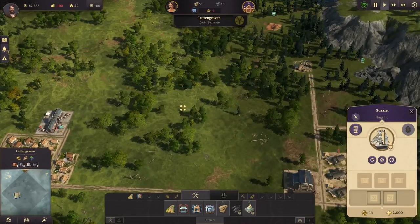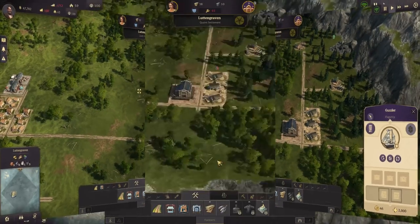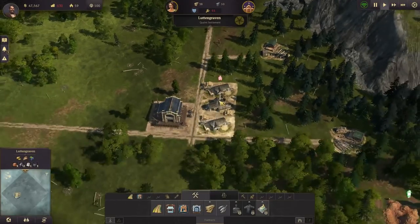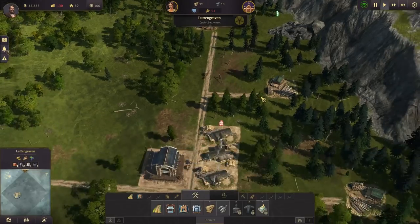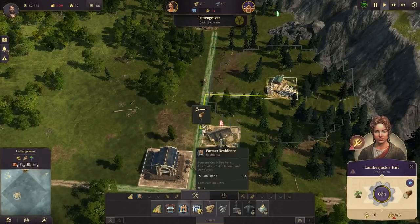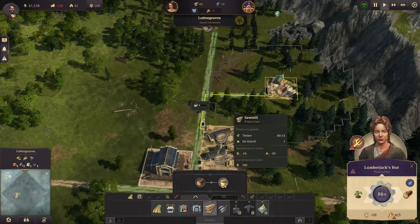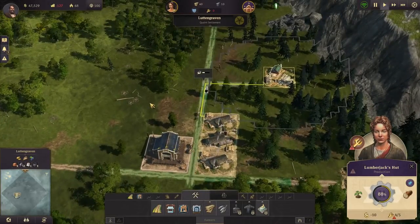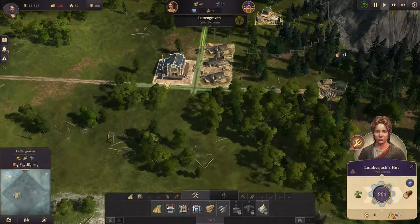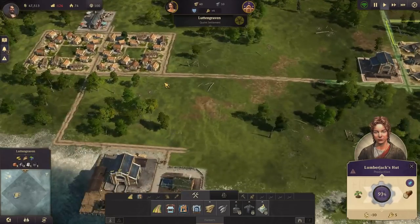There could be a case made to grab a second island quickly, but the jury's still out on that one. When building production buildings and their refineries, keep in mind their relative speeds. For example, the lumberjack's hut produces a unit of wood every 15 seconds, and the sawmill will refine one every 15 seconds. Therefore, a one-to-one ratio is optimal. As you get to more advanced things, the ratio will be off a little bit, so keep that in mind.